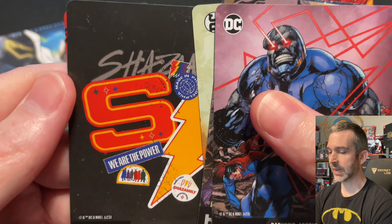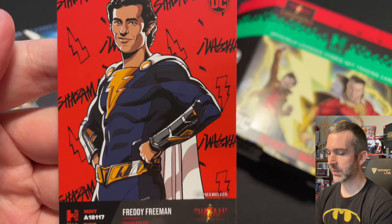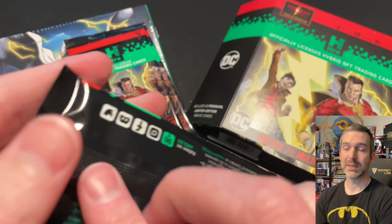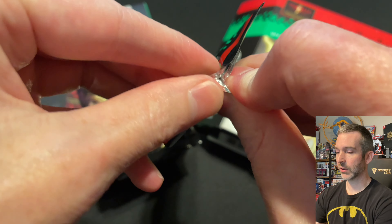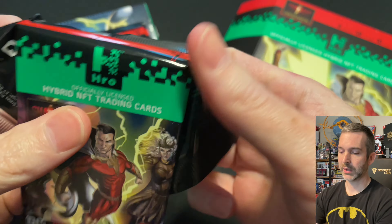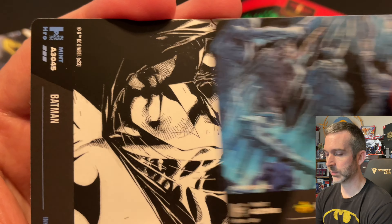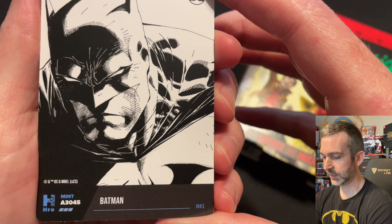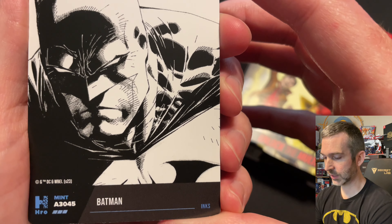And our two Shazam movie tie-in cards, a common and a superior of Freddy Freeman. A lot's happened since my last Hero video — a lot of the reward stuff has progressed, there have been some new crafting events, and there's a new digital set coming out pretty soon. Common of King Atlan's Tomb, and then a really nice superior of Batman — decent four-digit mint on this one, 3,045.